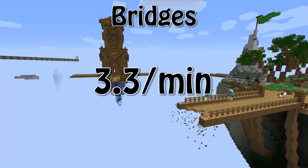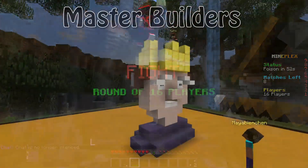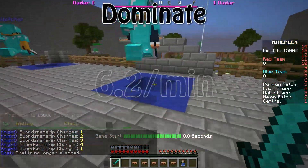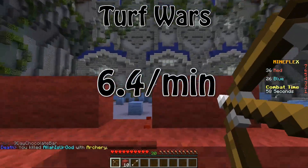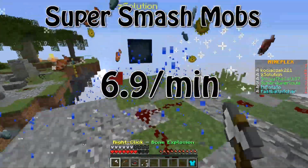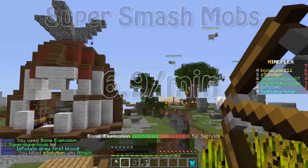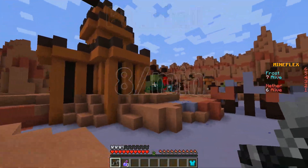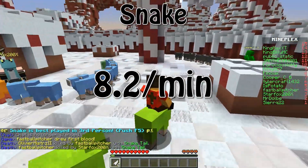Bridges is at 3.3, Mind Strike 3.8, Gladiators 4.2, Master Builders 4.7, Micro Battles 4.9, Dominate 6.2, One in the Quiver slightly higher at 6.3, Turf Wars 6.4, Sheep Quest 6.7, Super Smash Mobs 6.9 — I thought that would be a lot higher; a lot of people said it's a good game but it ended up just about average, middle of the pack. Capture the Flag 7.6, Death Tag 7.7, Paintball 8, Snake 8.2 — I expected that one to do well since it's a quick game and if you're decent you're going to get a lot of treasure shards.